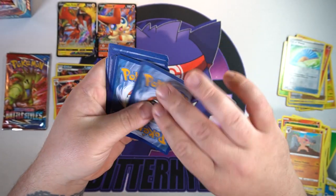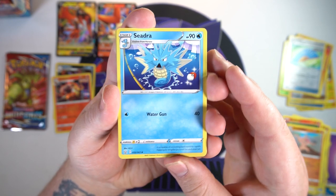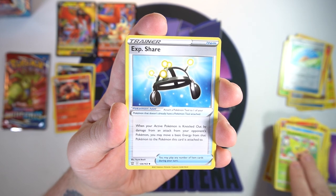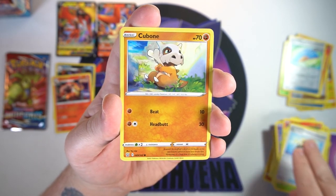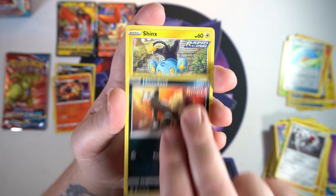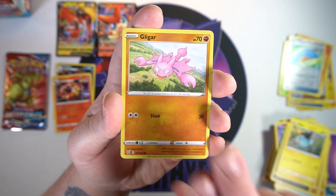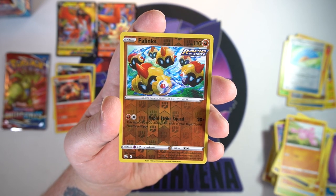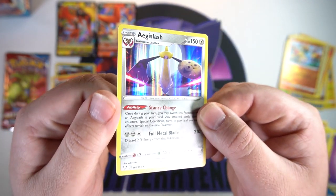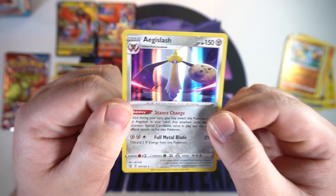Two packs left — can we get at least one more hit? We got Shedinja, Weepinbell, XP Share, Cubone, Pawniard, Houndour, Shinx, an awesome Soso artwork, Gligar, a reverse Phanpy, and on the end we've got a hollow Aegislash this time — so it is another hit, not terribly good but it is a hollow hit.